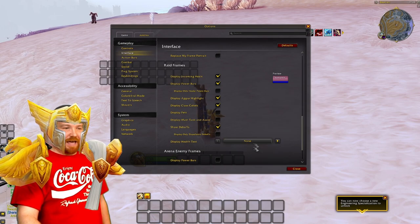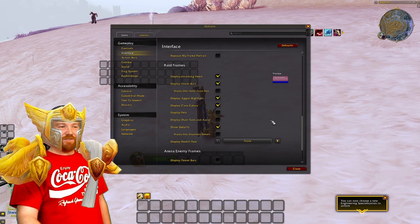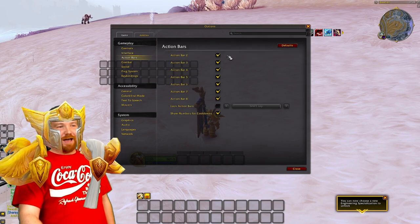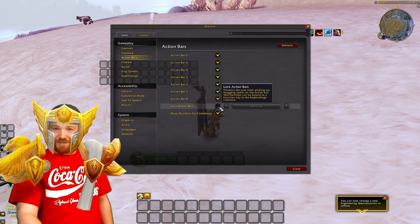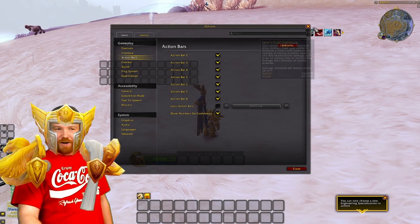You could also change the health text if you want, but I prefer it plain. You can add Main Tank and Assist if you'd like, or display pets — little tips and tricks. Action bars — essential. You must have all of these ticked. And for the purpose of this video, please untick Lock Action Bars — it's going to save us a lot of time. Having these enabled means you've got more action bars to work with, which makes things a lot easier.